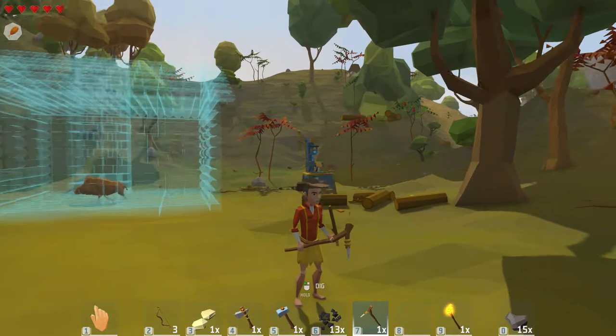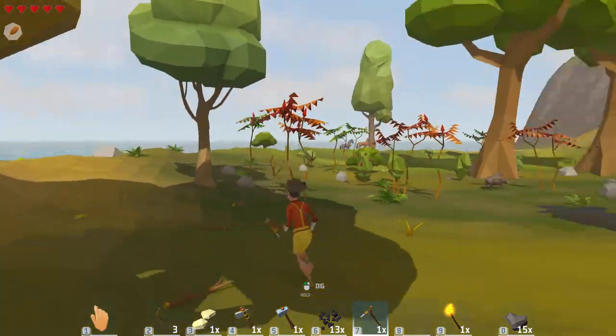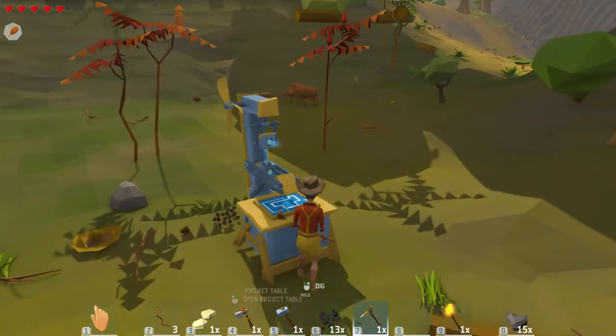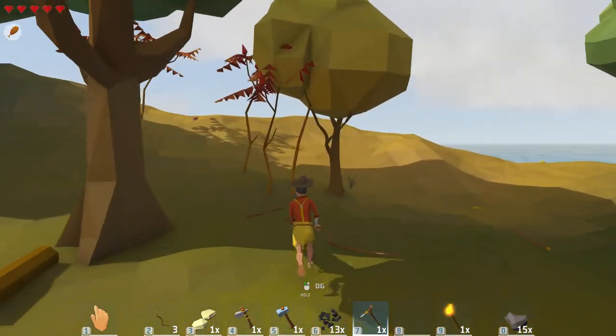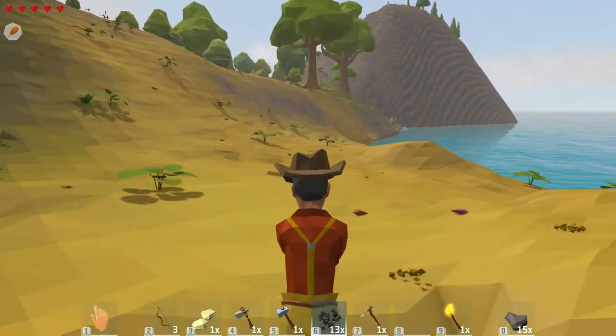Hello and welcome back. We are back with some more Wildlands. Here we are using the project table and a blueprint — a simple house. Things are moving along.